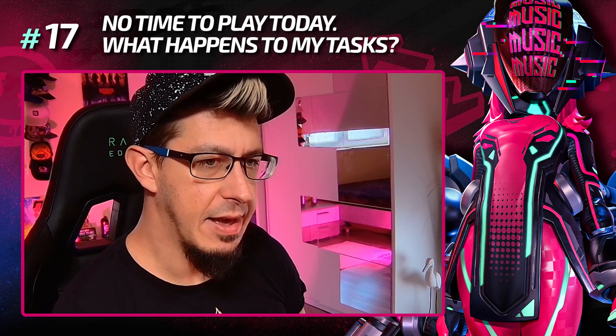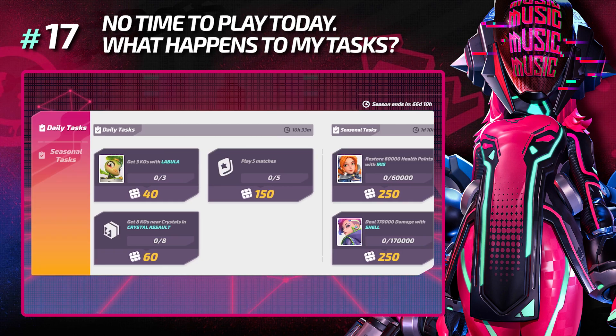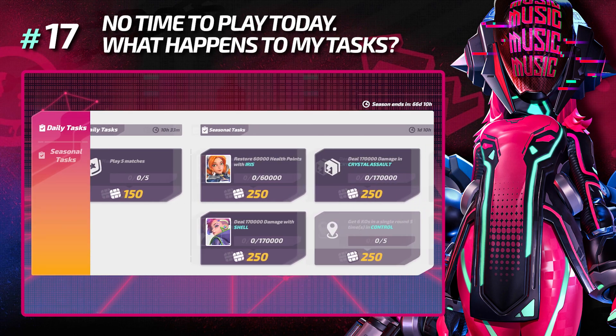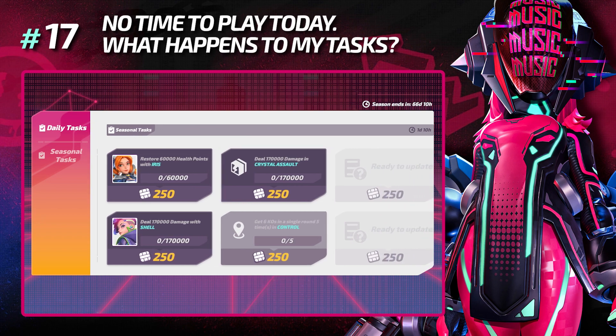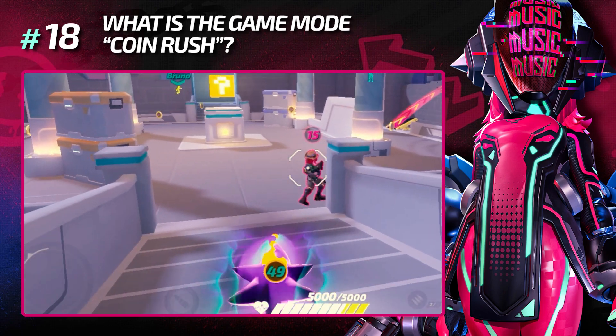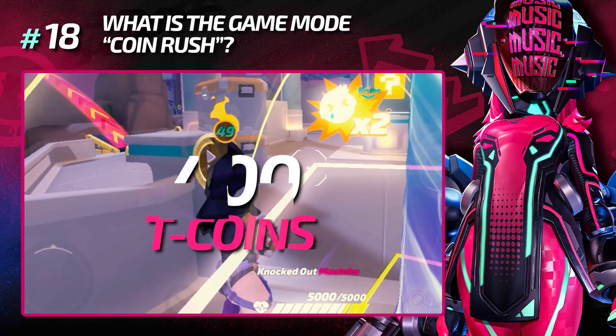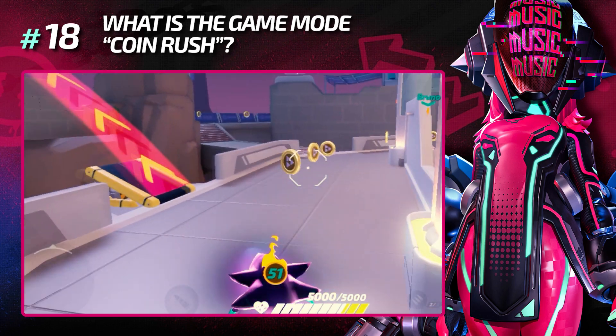I may not have time to play today — what happens to my tasks? You will lose the chance to complete daily tasks, but the seasonal ones can be completed until the end of the season. What is the game mode Coin Rush? It's a regular event — by playing that game mode you can get 400 T-Coins for free. You will need to play four or five games to collect all of them.